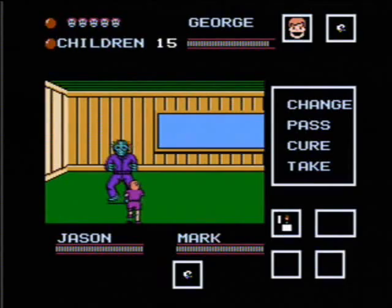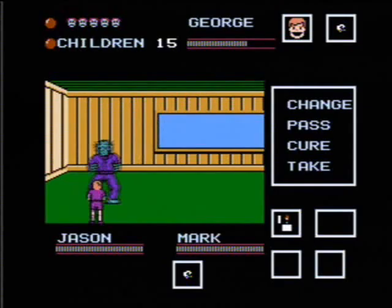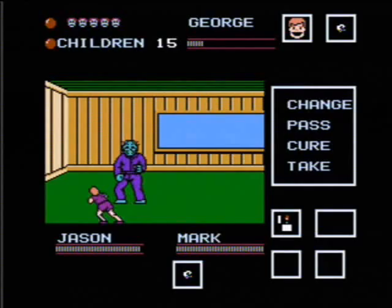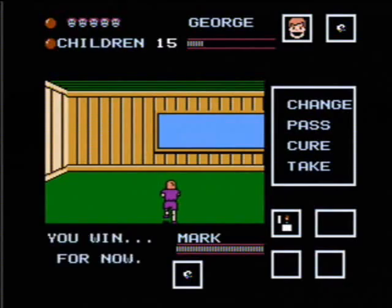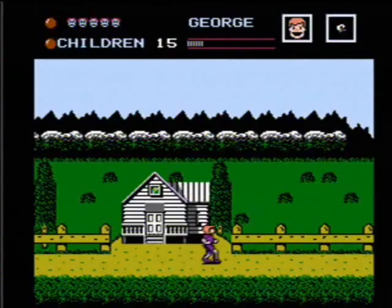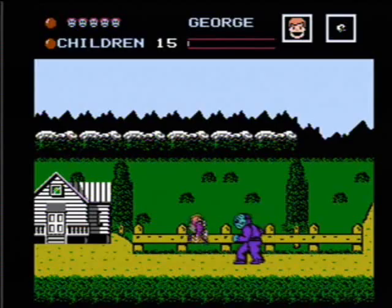The controls are so frustrating when fighting him — so unresponsive compared to the rest of the game. Luckily Jason has a little pattern you can usually figure out, but sometimes the controls are just so bad that you can't dodge his attacks in time. I beat him here, but look at my energy bar — it's way down. I'm already pretty much dead and I haven't even started yet.